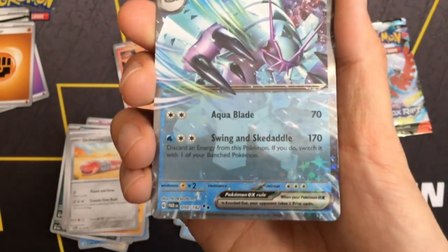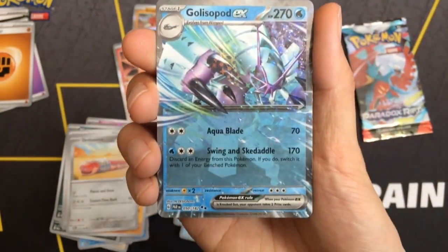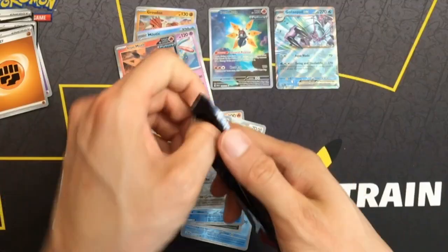Oh, look at this — GhostBod EX double rare in the last pack.